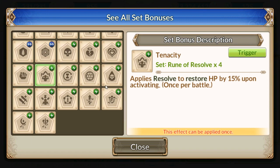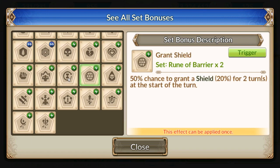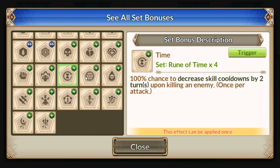Time rune: the chance to decrease your cooldown per killing an enemy, once per attack. Once per attack — meaning that if you multi-strike and kill somebody else, it doesn't count, or maybe something like that.